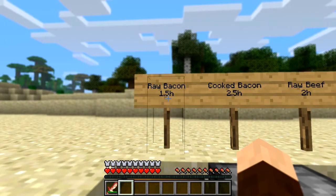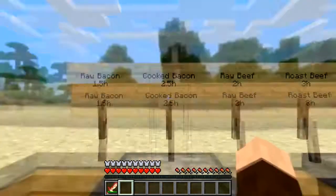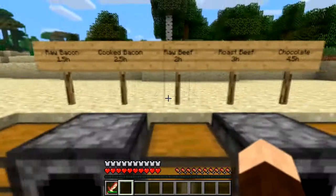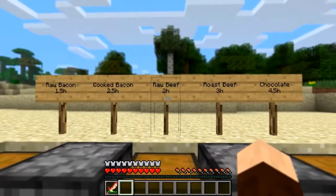That's 1.5 chicken legs or whatever you want to call them. So you want to cook your bacon and you'll get your cooked bacon out of that side, which will give you 2.5 health.